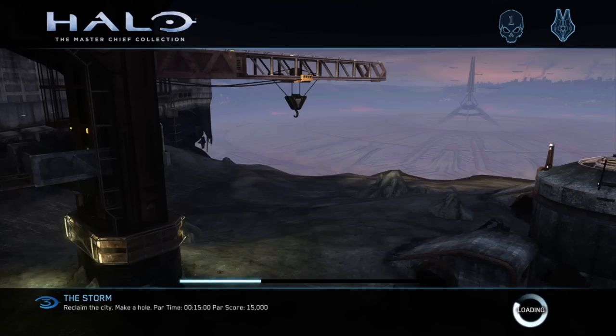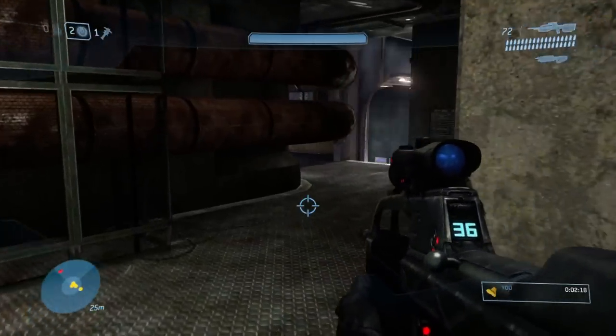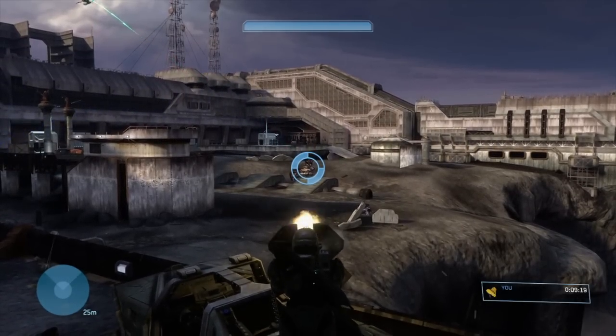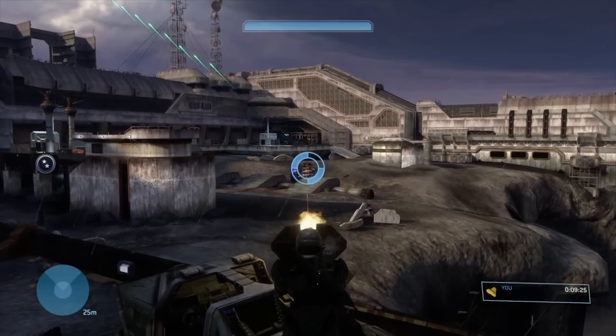Tsavo Highway was another practice round — The Storm is where things get real. The first 2 segments of this mission are more of the same: hallways, Brutes, Grunts. Then we've got 2 Wraiths that need to be destroyed. The Anti-Air Wraith is out in the open with nowhere to hide, making it not difficult to destroy — time-consuming, sure, but not difficult.